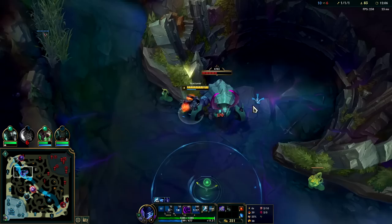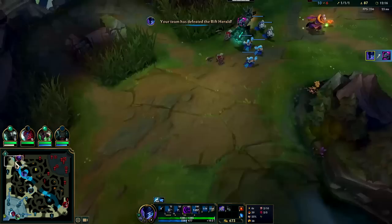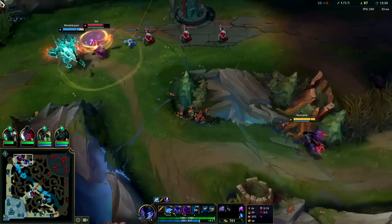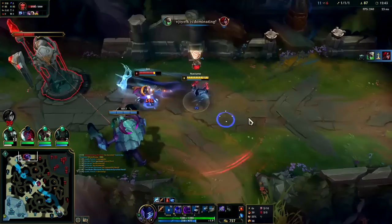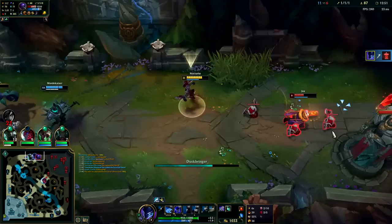We can get some plates off this — blocking the turret attack gives extra attack speed. Nocturne has solid base movement speed — 345, not bad. Jax loses the turret from this — he probably realizes that too. We're not going to kill him but we did get his turret, good enough for me. Just walk away — no reason to die for this. These guys have been roaming a lot this game.